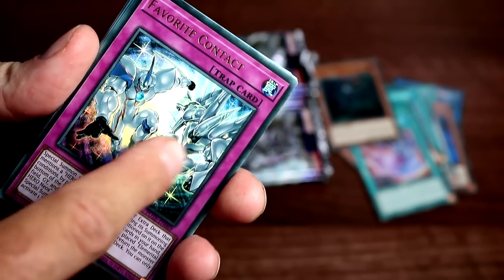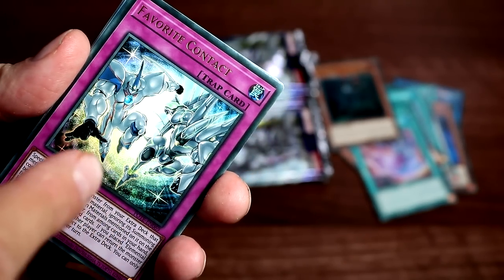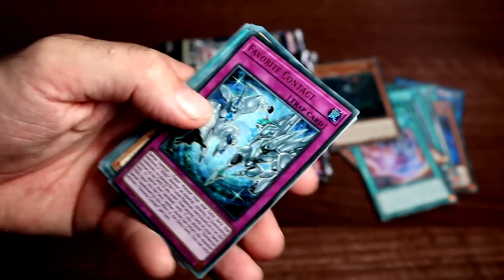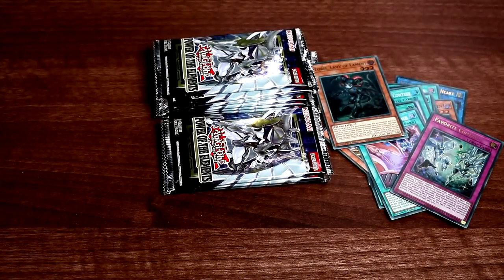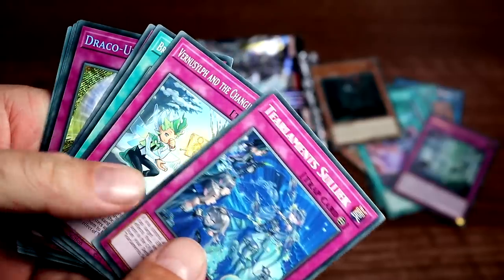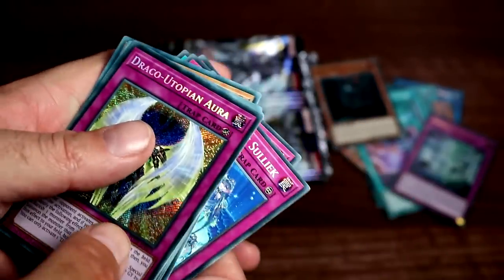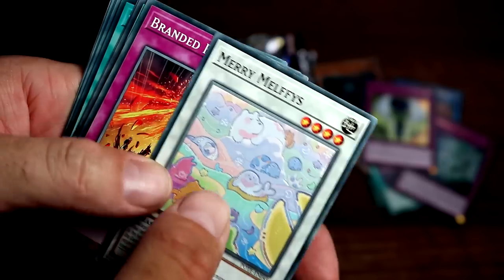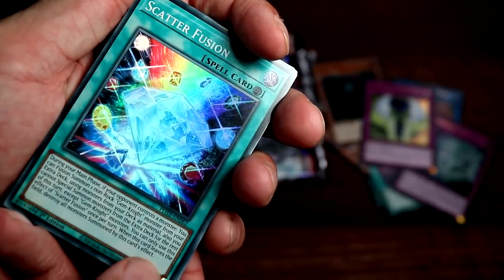So you can summon your big Neo-Spacian fusion monster and it cannot go back into the extra deck even if you don't have Neos on the field — spicy! Next one: another Draco Utopian Aura in secret rare — tell me, do we like the look of that card? Next up we have another Scatter Fusion.